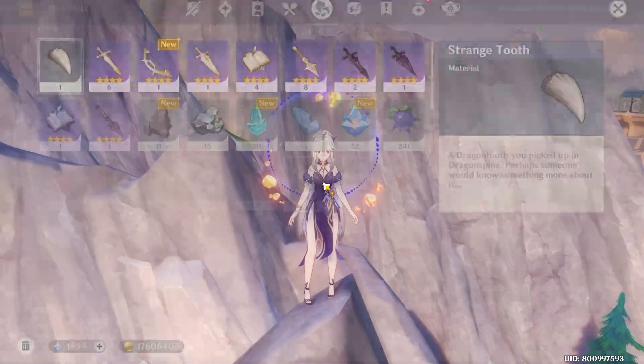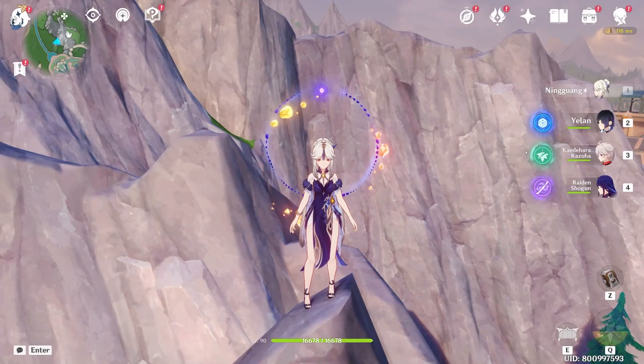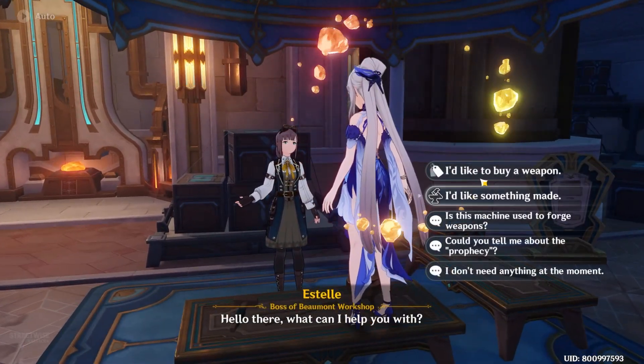I think we are about done. Let me check how many we have — 52. We only need like 50 of them. Now we can go back to the blacksmith.